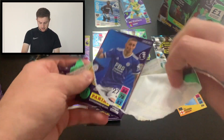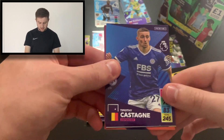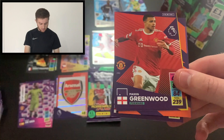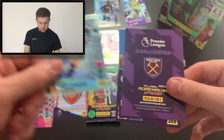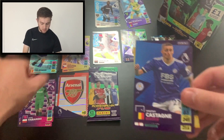Both are Greenwood packs. Can we get a Greenwood Golden Baller? Of course this isn't what we want though — we want the Saka Golden Baller, this is what we're hunting for. We've got Castagne, Keenan Davis, a code card, Mason Greenwood, the Norwich line-up, a midfielder for Leicester — it's Ice Youri Tielemans — and a West Ham keeper to finish: top keeper Lucas Fabians.